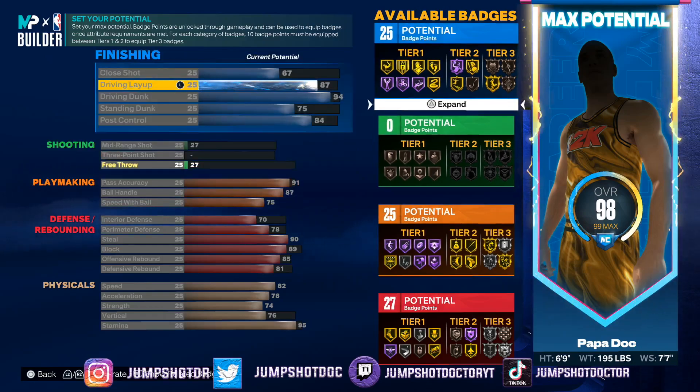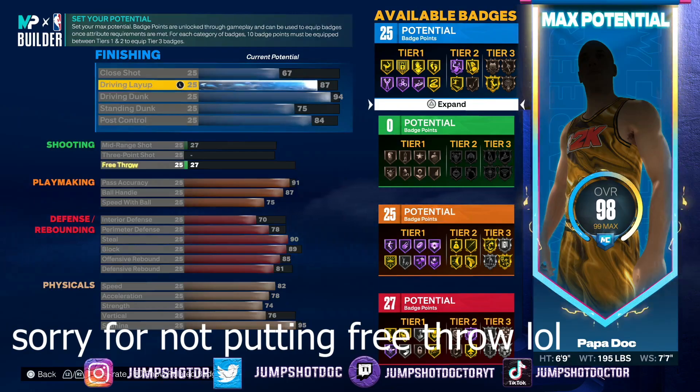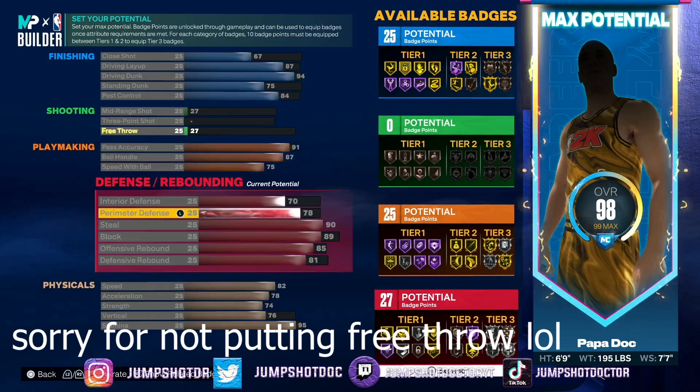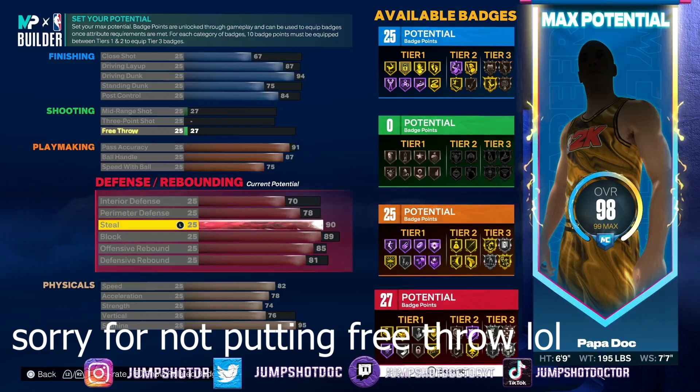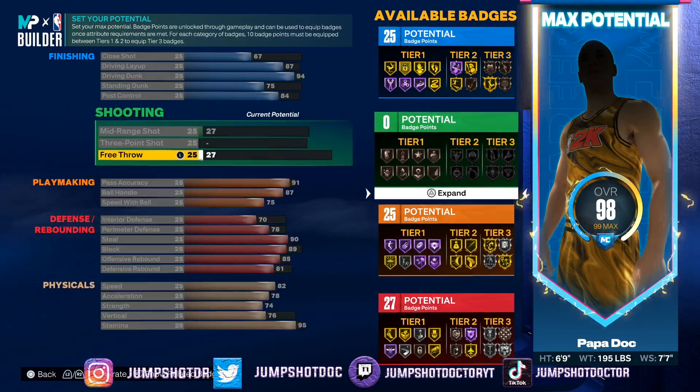This build is going to get 77 badges, 91 pass accuracy, elite contact dunks, really good post control, can post hook, bronze bully, gold acrobat, great pass accuracy, excellent all-around defense, gold interceptor. This is the build.